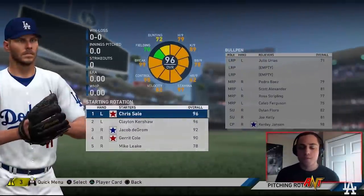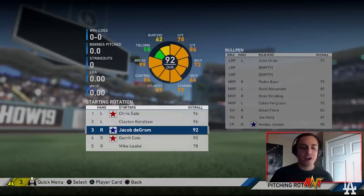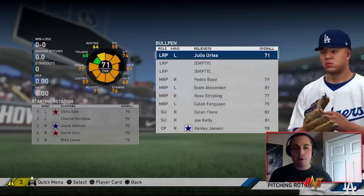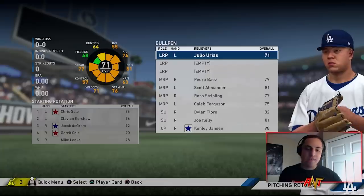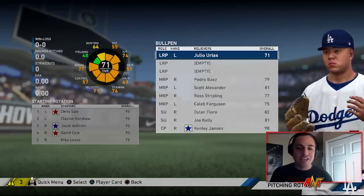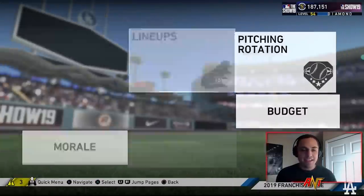The Gold Glove award winner at pitcher was Mike Leake. I took the top four starting pitchers on this roster: Sale, Kershaw, deGrom, and Cole — those four will be used for both the AL and the NL so it's even across the board. The same Dodgers bullpen will also be used for both teams so there's no difference between the two setups.